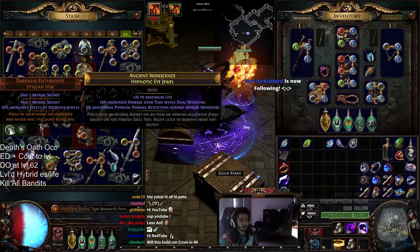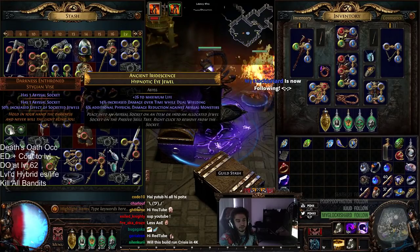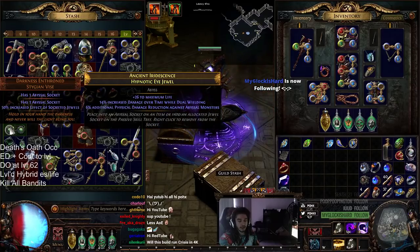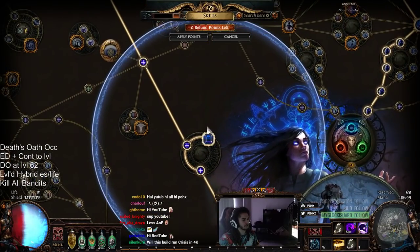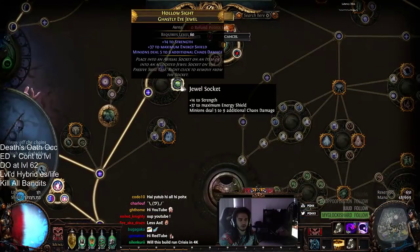With a Darkness Enthroned you can get more energy shield than this current Ascent from Flesh, along with damage-oriented jewels — whatever you'd like. I'd recommend going for increased damage over time while holding a shield, and/or increased damage when you've killed recently, along with some energy shield jewels.